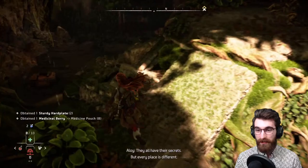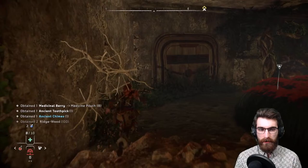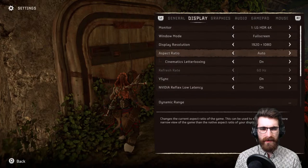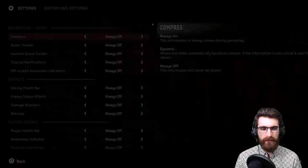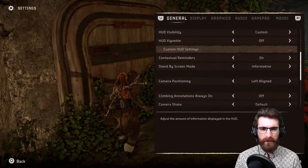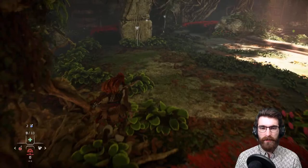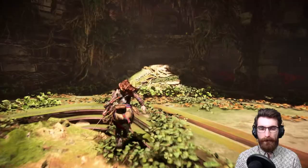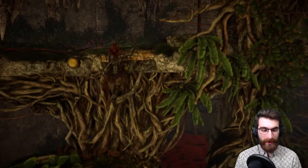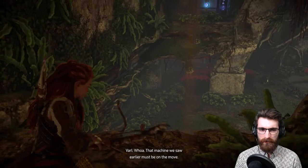Let's not talk about Glinthawks — they're okay in Forbidden West. Clamberjaws though — they all have their secrets. Before I forget, I said we were gonna do this. I need to fix my interaction markers — odd visibility, custom. I have all toggled off. That should be it — yeah, now we're in pain mode, as it should be. I remember this room, it took me like 10 minutes to figure out where to go.